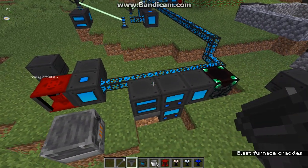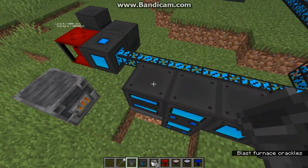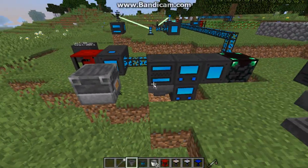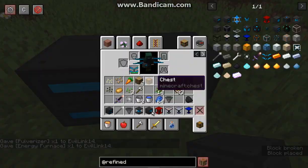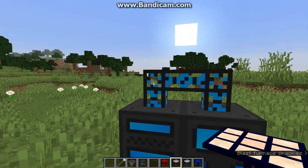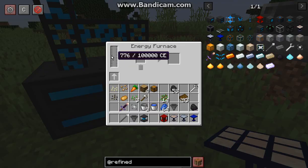One thing to keep in mind with the machines is that power from the energy cell or a generator will go through the cables from left to right — so it'll go from pulverizer, to energized furnace, to energy charger, and then disenchanter. To demonstrate with a pulverizer and furnace, I'll put one above and have a solar panel going. It'll go to the pulverizer first, and then a smaller amount will be put into the energy furnace.